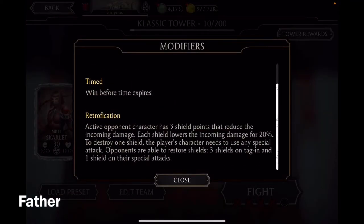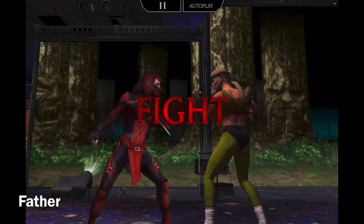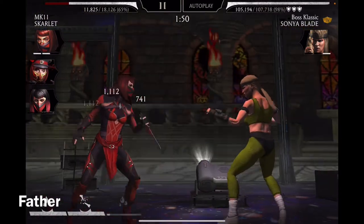There are three modifiers. Oh, there's a new modifier — Retrofication. Active opponent characters have three shield points that reduce incoming damage. Each shield lowers incoming damage by 20%. To destroy one shield, the player's character needs to use any special attack. Opponents are also able to restore shields. So three shields on tagging and one shield removed per special attack — that might be annoying, especially in boss battles with multiple characters.